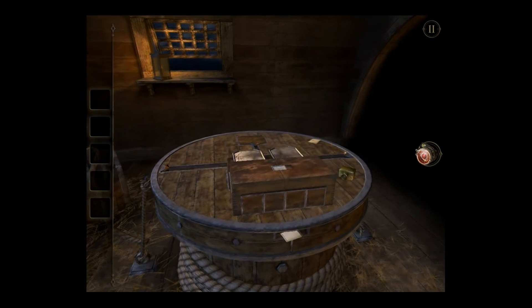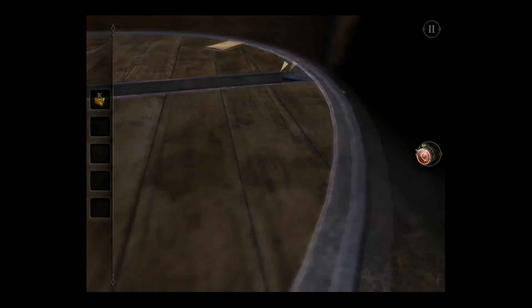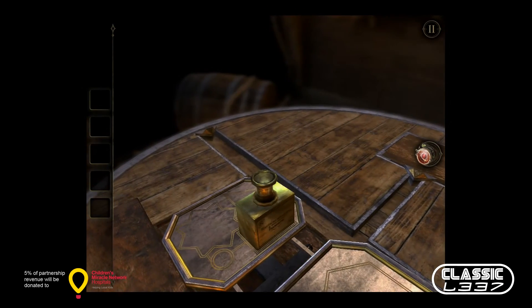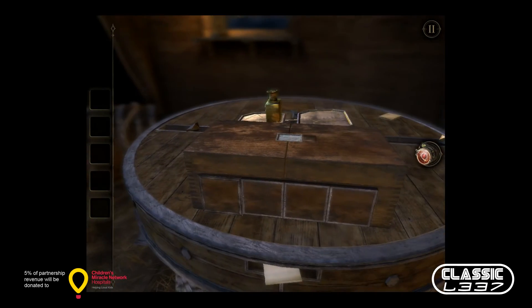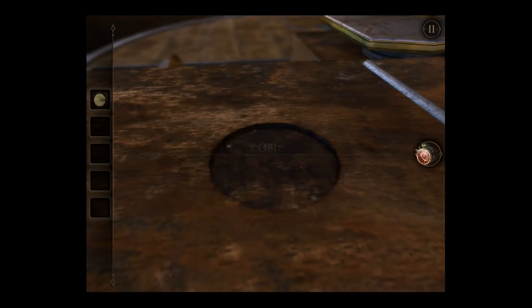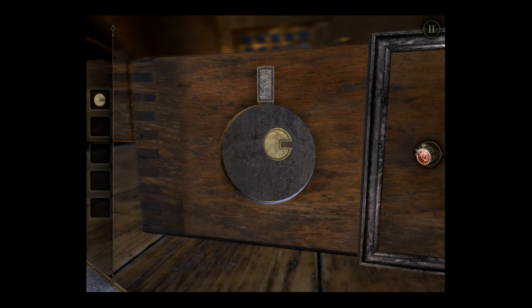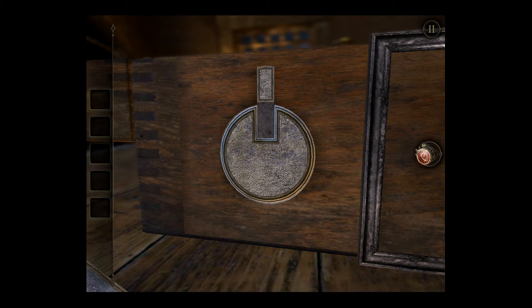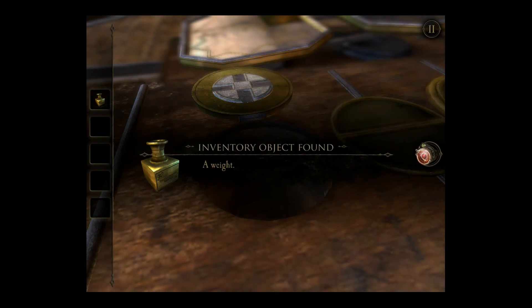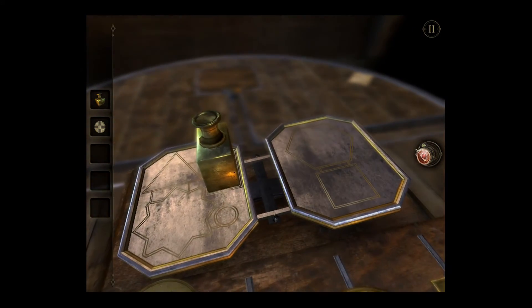We're gonna pick up this weight and place it on this scale here. Open this up — that reveals a disc-shaped hole and we get a disc here. So we're gonna come over here. I don't know if you saw that drawer over there on the left, but that'll come into play later. Alright, that's gonna give us our second weight and our second disc. So we're gonna back out and place the weight on the scale.